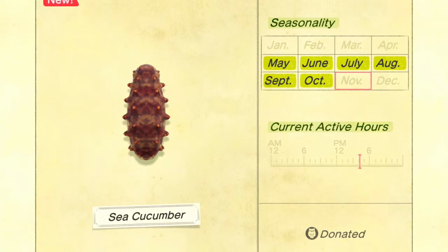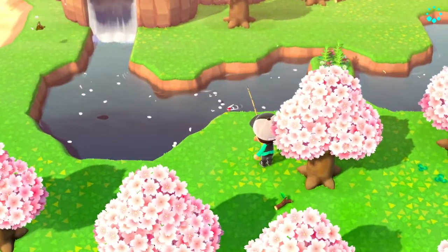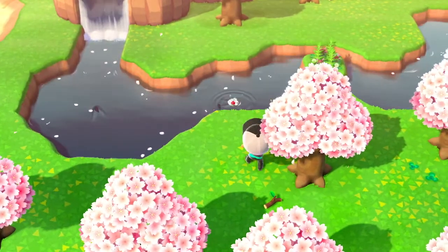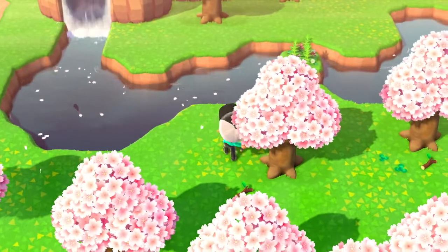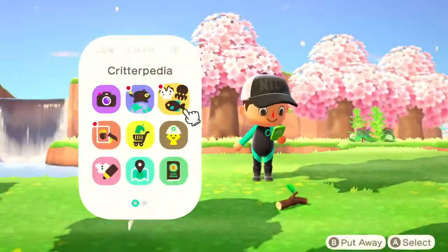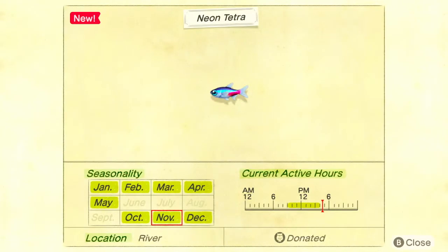One of the other interesting things is that you can catch fish that are outside of the times in which they would normally appear. That happened to me at least ten different times. Here's an example: I catch a neon tetra, and then when I open up my encyclopedia to check, I see that it's outside of its spawn time range. You can tell by the little red mark on the bar. So if it's within its time, it's in the yellow, and if it's anywhere else, then it's out of its time range.